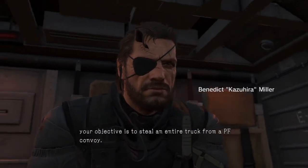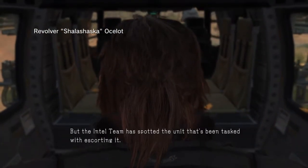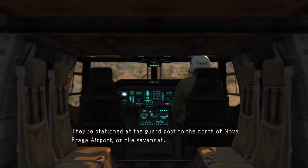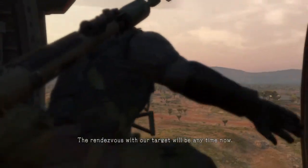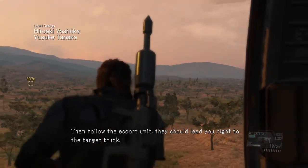Boss, your objective is to steal an entire truck from a PF convoy. We don't have a fix on the truck we want, but the intel team has spotted the unit that's been tasked with escorting it. They're stationed at the guard post to the north of Nova Brada airport on the savannah. The rendezvous with our target will meet any time now. Start by heading to that guard post, then follow the escort unit — they should lead you right to the target truck.